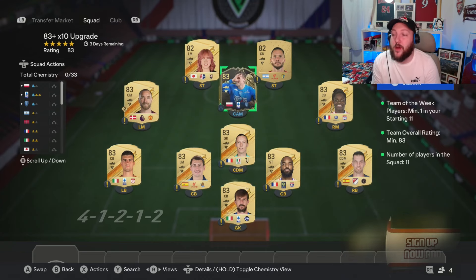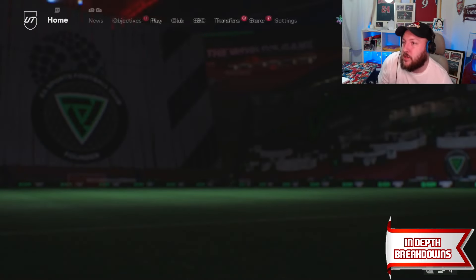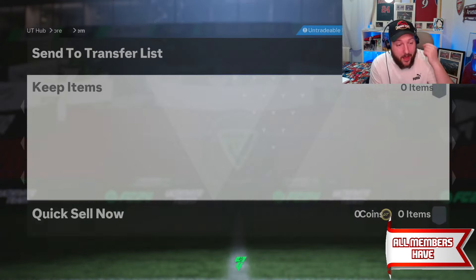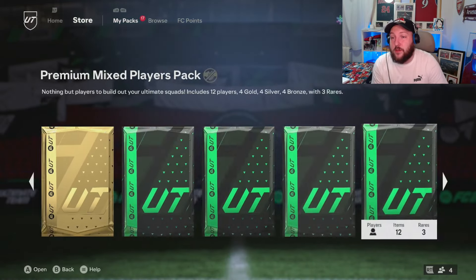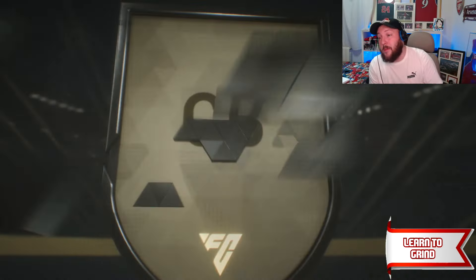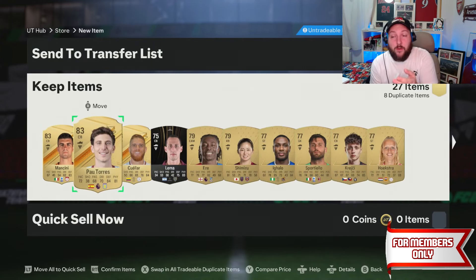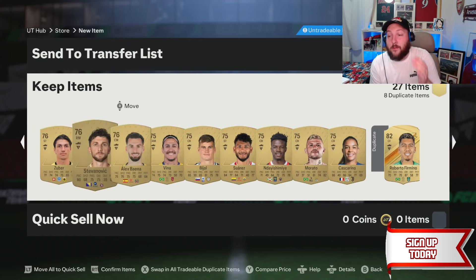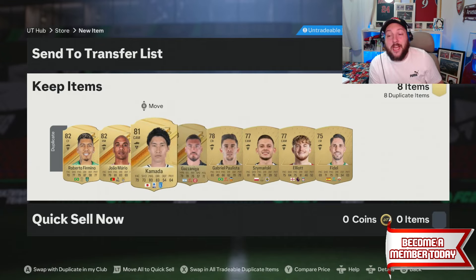Now we're going to open up this exchange pack — the 27-player pack. It's going to give us gold rares and commons, and you can break this pack down in many ways to get more packs on top. The 83s go into the 83 times 10. Then we have off-league cards which are upgrades, League SBC cards, upgrades — you sort through each one individually. The same applies for all these cards — break them down one by one, and that's your best way of doing it.